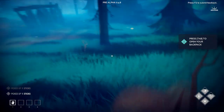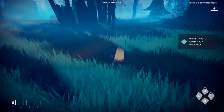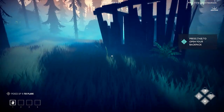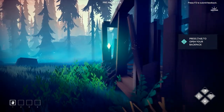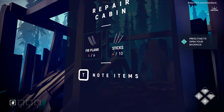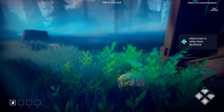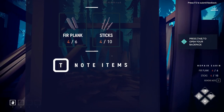It's sort of an exploration game with a little bit of crafting and building. You begin here around the ruins of your cabin. If you walk up to the front of the cabin, this green little indicator tells you what you need — two more planks and six more sticks. There's also a note items option.